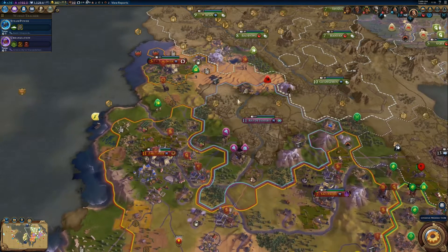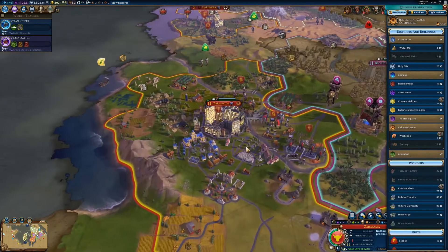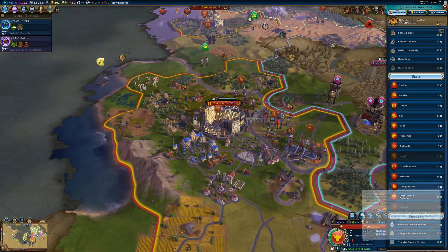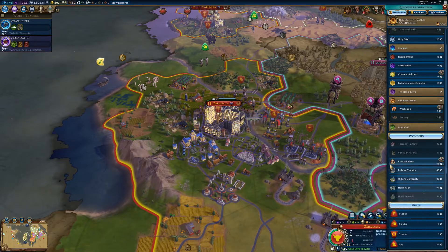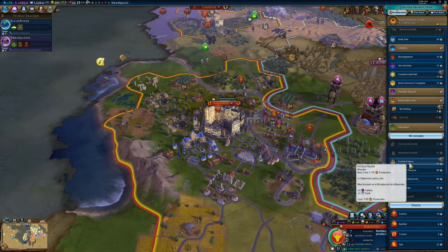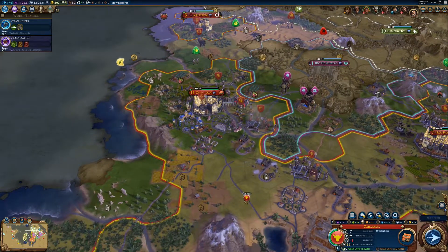I really need to get that tourism skyrocketing — I mean, I only got 50, which is pretty bad right now. Zaragoza needs a new production. A workshop would be nice to speed up some more production as well. The Poltroy Theatre could also be a good choice, but it's 80 turns! Let's just go with the workshop first, just to increase the production output.